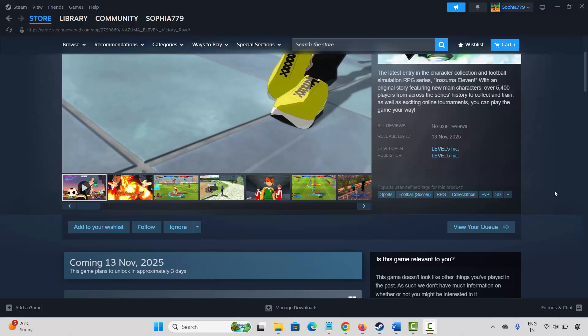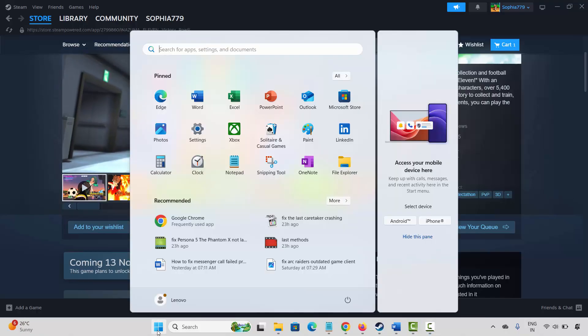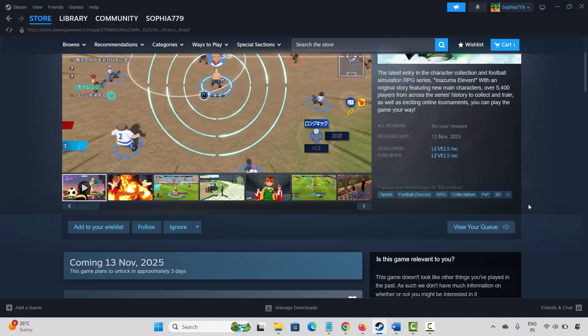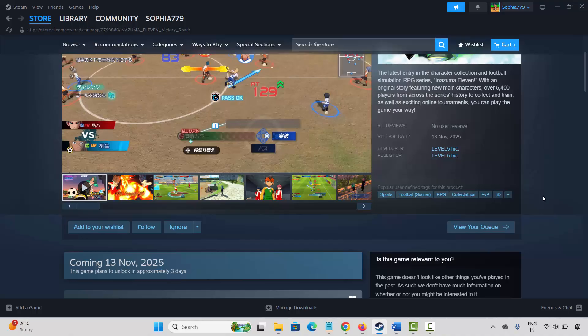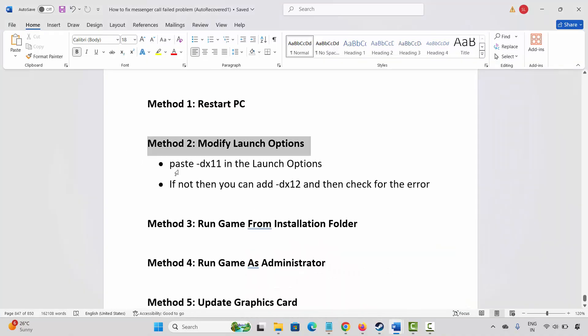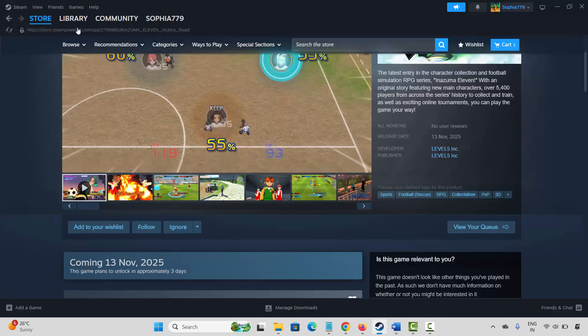The very first method is to restart your PC. For that, click on the Windows icon, then click on Power and select Restart. This will restart your system. After restarting, check if you can play the game.